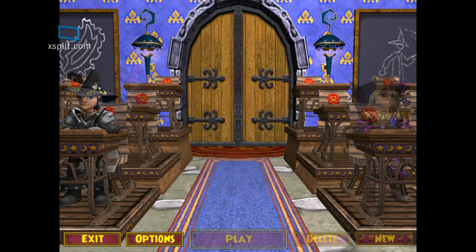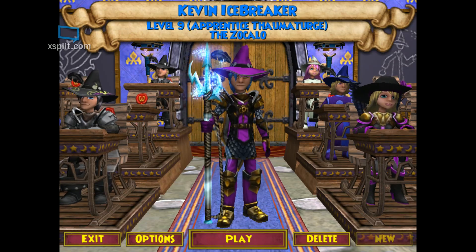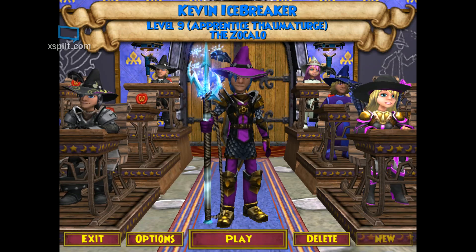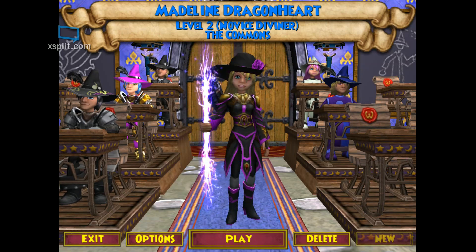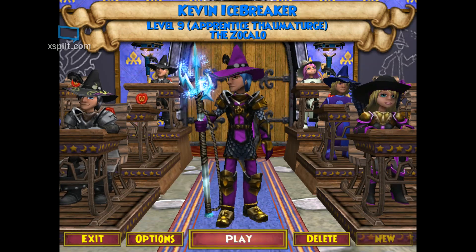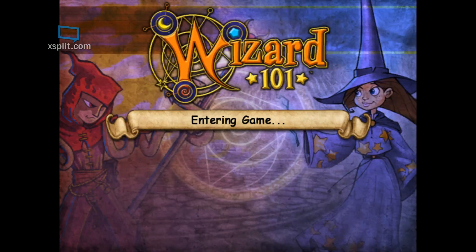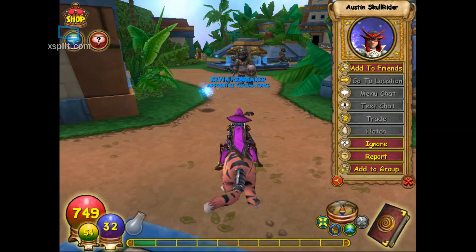It's entering character selection. What you want to do is go to Kevin Icebreaker — I changed his outfit, by the way. This is my sister's character, just wanted to say that. So play that, we're entering the game. I think this is one of the best glitches, and once it pops up, as you can see...